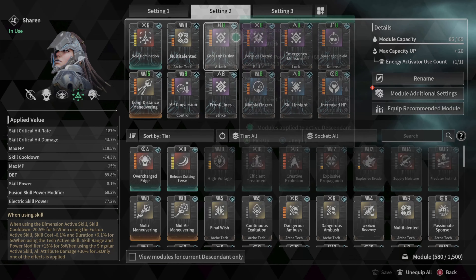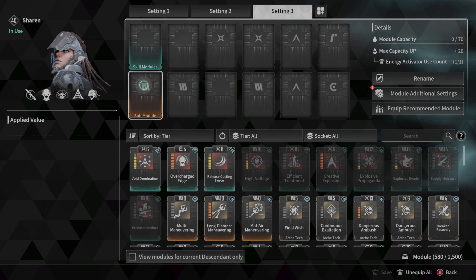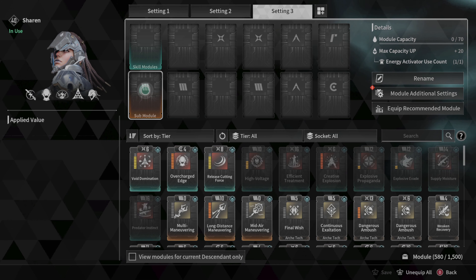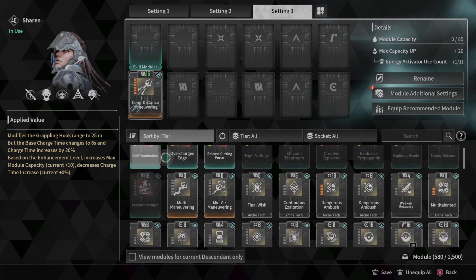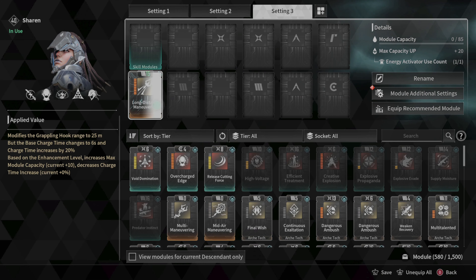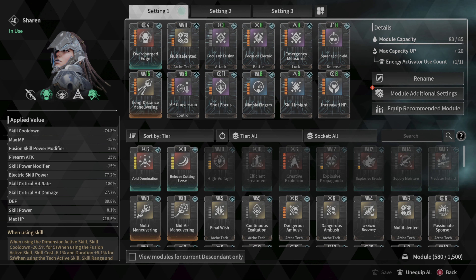You should always put a catalyst in your sub module spot — this spot right here — because instead of getting plus 10 capacity you get plus 15. An important fact: all the sub modules in the game currently share the same polarity slot, so if you put this polarity here it works for any sub module, both the yellow and blue ones. A lot of people were asking how I had plus 15 on my sub module, and that's how you do it.